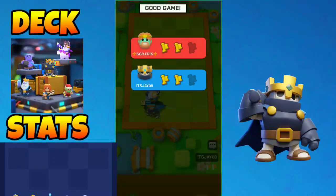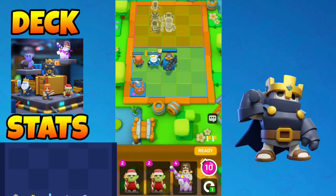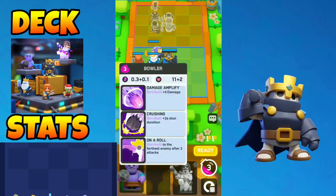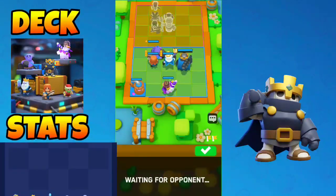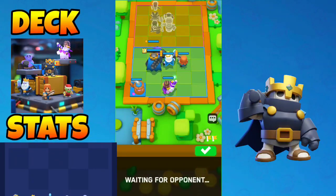This deck is just really simple to play: upgrade your royal ghost and valkyrie, then at the last round sprinkle in some clash abilities. We are gonna sell the spear goblin and get extra damage on the bowler, then make some minor placement adjustments. If we connect the clash abilities we could easily win.